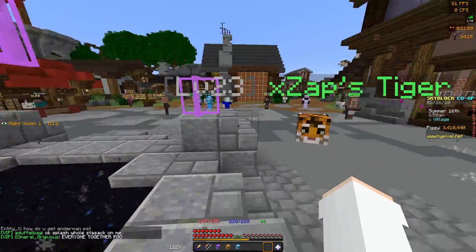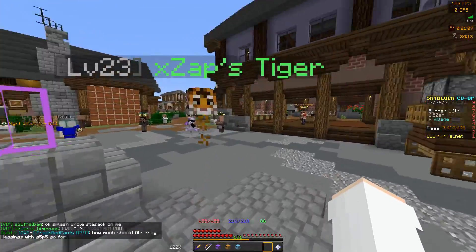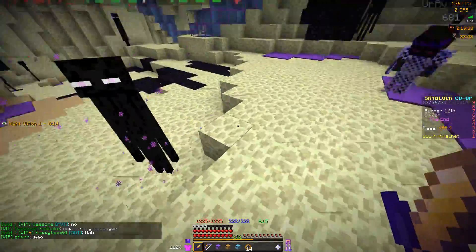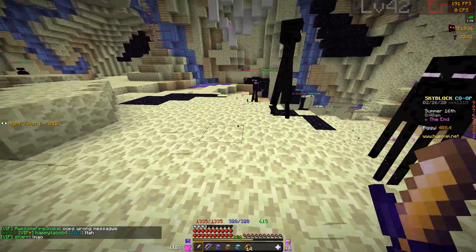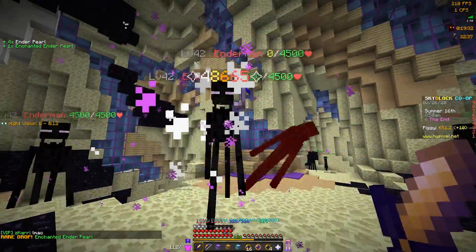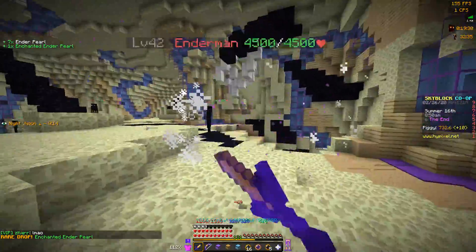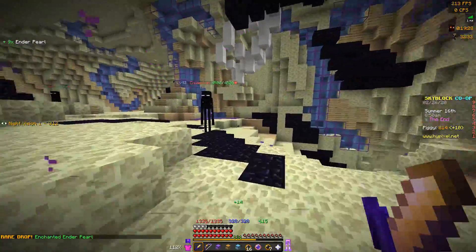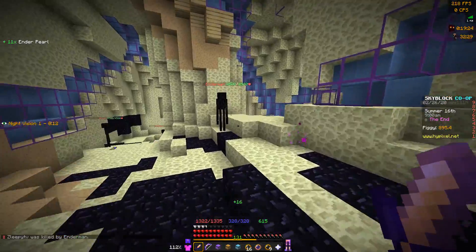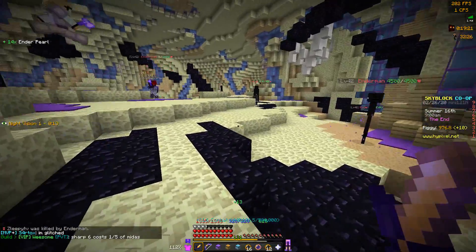So now we're going to go ahead and take it for a damage test and see what we can do. For this first damage test I want to try with just no pet enabled — I went ahead and turned off the pet. So let's see how much we hit for. That was 48.6k.